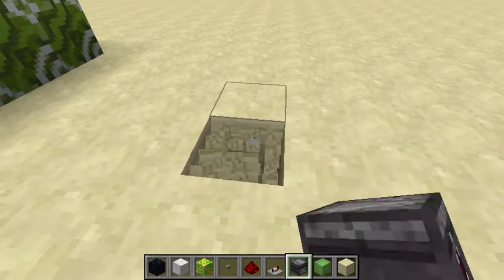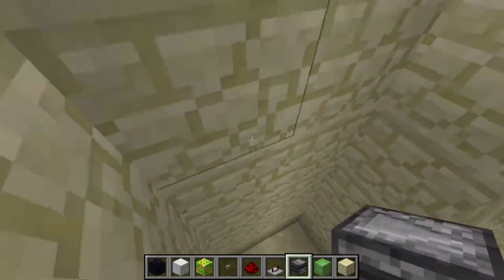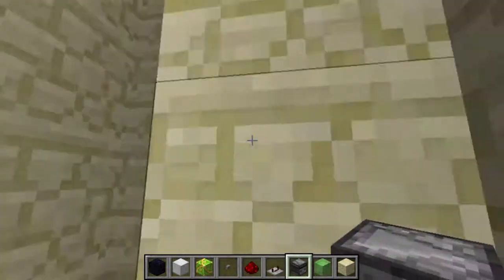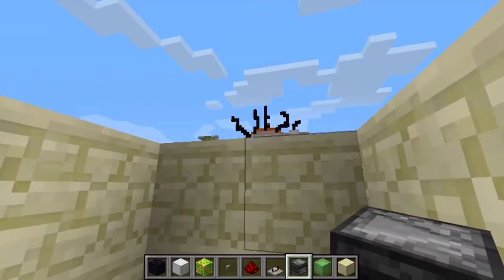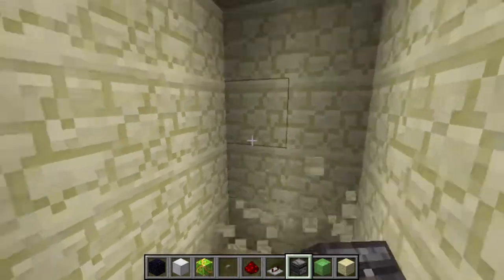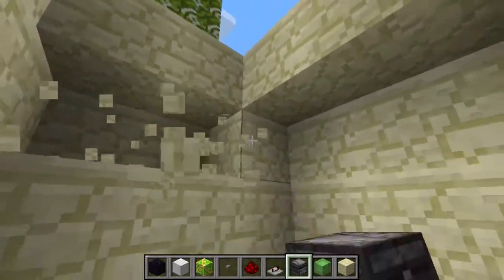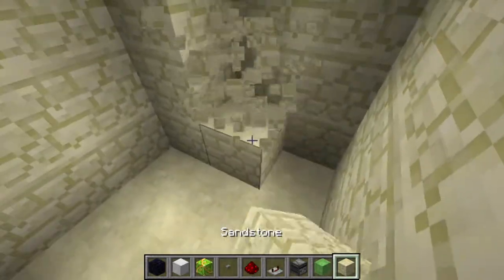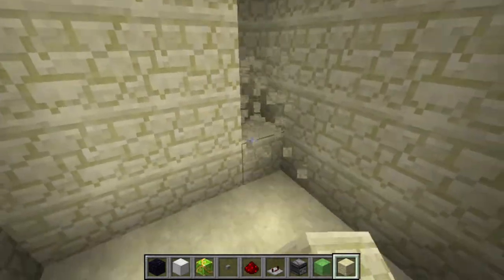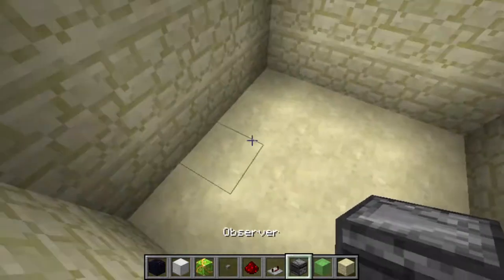What you are going to want to do first is dig down about five blocks — like this. That is five blocks. Then make a two by two area at the top, and go underneath and take out one block on each of these sides. So the top needs to be two by two, but when you go down here it must be four by four, because the slime blocks will connect onto these sandstone blocks — or any block that you're using — and it won't move; the elevator itself will not move. So let's dig down one more block, and that should be good.